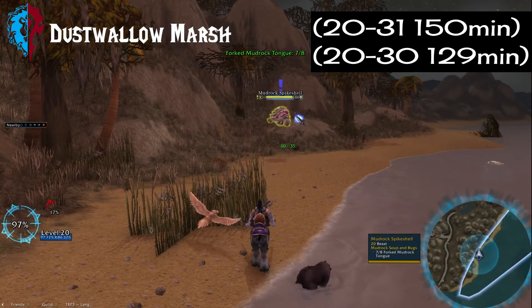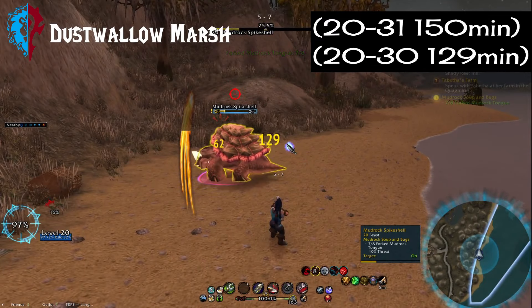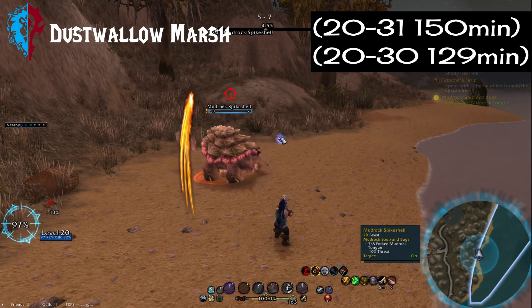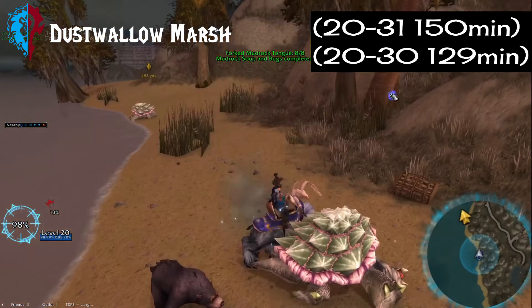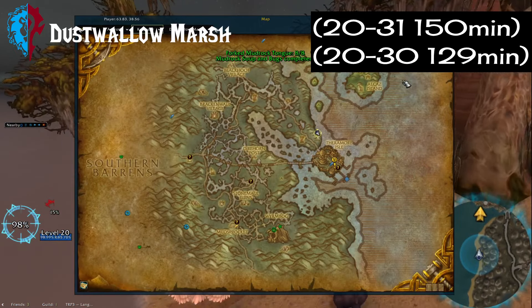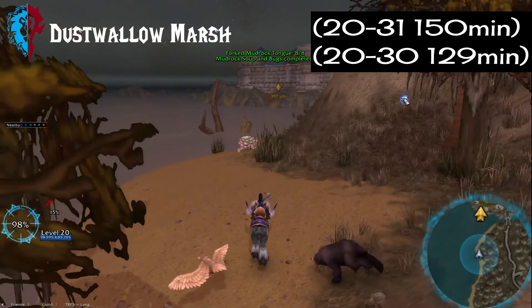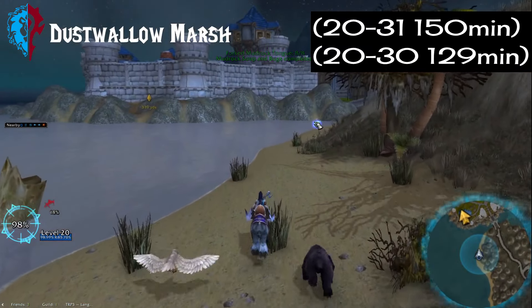Next on the list we have Dustwallow Marsh, another contested zone with split faction questlines. For Alliance I went from 20 to 31 in 150 minutes, and for Horde I went from 20 to 30 in 129 minutes. The Horde side is arguably faster as the questing hub is a lot closer to most of the quests; the Alliance side has a lot more travel involved.